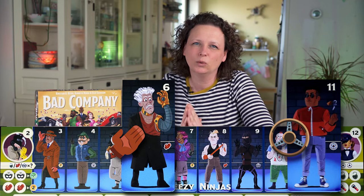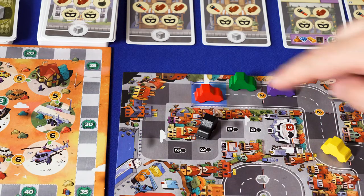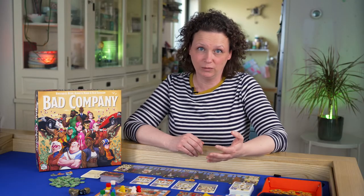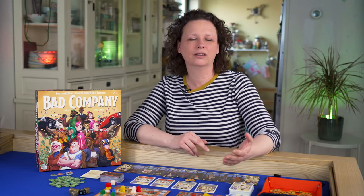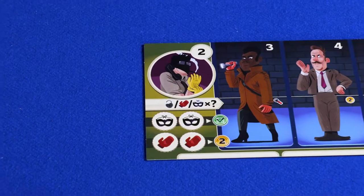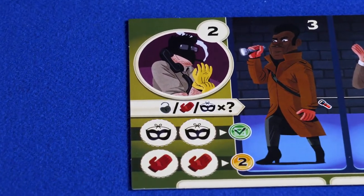Immediately take the reward shown. The steering wheel lets you move your car one space forward. The coins get you the amount of money shown. And for every other icon on the gang member, you can cover one of those icons on a heist card or on one of the tasks on the sides of the board.